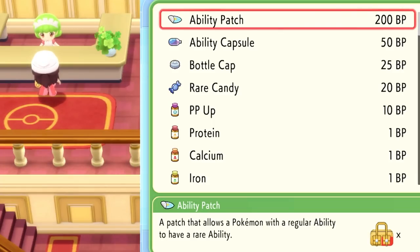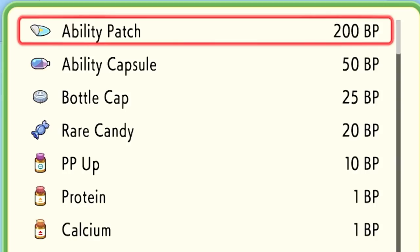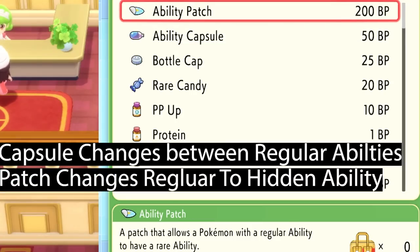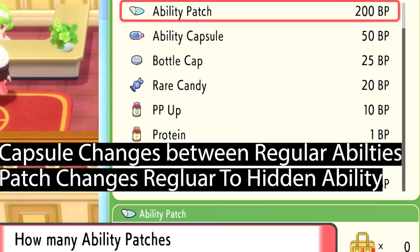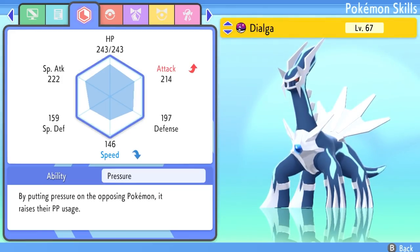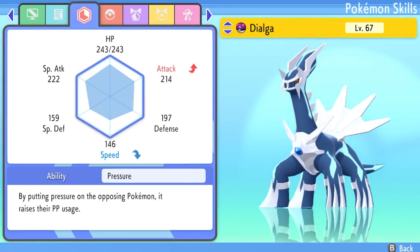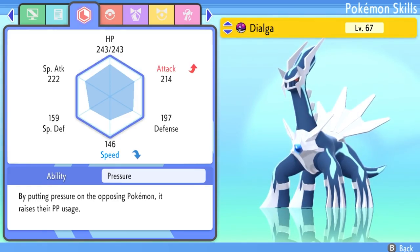Go up the steps and you'll see two counters. The counter to your right is where you get TMs, and the counter to your left is where you get items. There are two key items: the Ability Capsule and the Ability Patch. The Ability Capsule allows your Pokemon to switch between its two regular abilities. The Ability Patch is the most expensive item — it costs 200 BP — and it allows a Pokemon with a regular ability to have a rare hidden ability. So we're going to buy one.